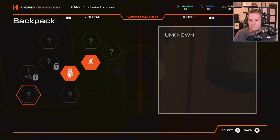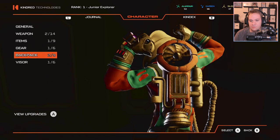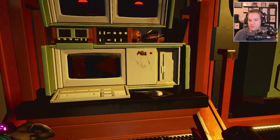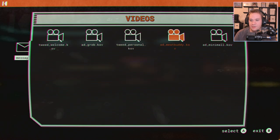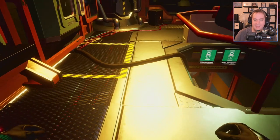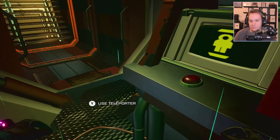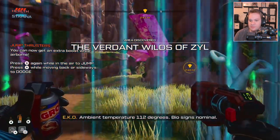Is he gonna tell me how to use the jump thing? Press B again. Press A while moving backwards or sideways to dodge — whoa, I can dodge too. That's sweet. So we have a computer as well — this is where we have all the videos we can watch. There's a few of them that are pretty funny. Let's just go explore a little bit more and we'll come back and check out a video. Let's go use our teleporter and see if it lets us go somewhere. Let's go back to the towering crystals. I love that there are no loading screens.